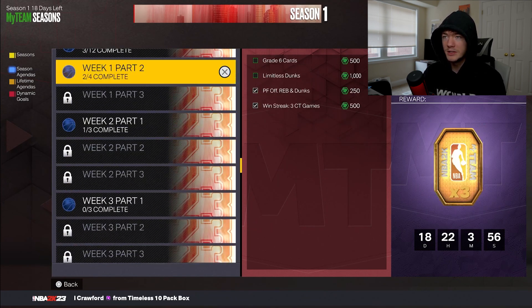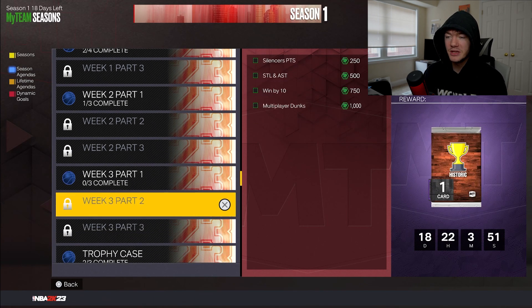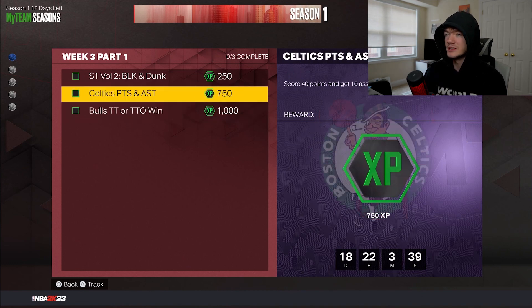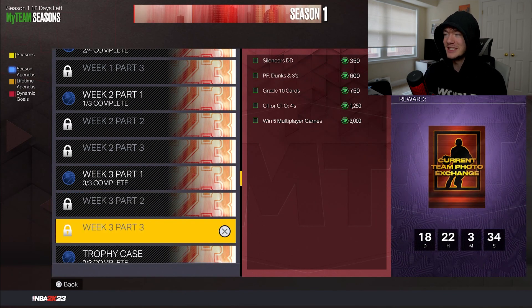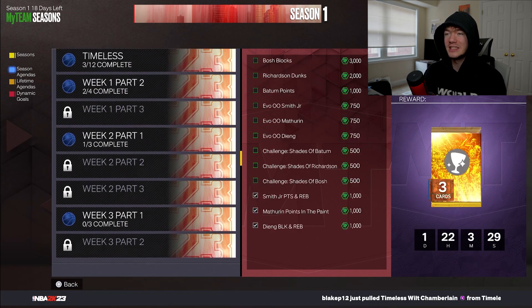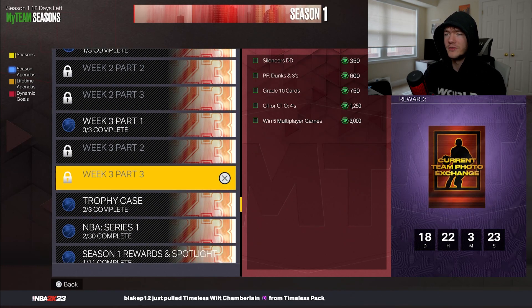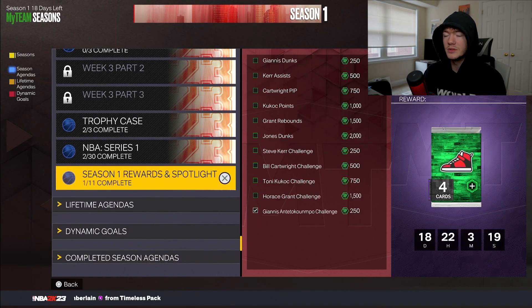The ones people neglect the most — and I've personally neglected them myself — are the Week 1, Week 2, and Week 3 challenges. There's a good amount of XP in all of these. Just use three Bulls players and win two triple threat offline games — please do offline — and you can get 1,000 XP right there. Get 40 points and other objectives with various players; all of these are relatively easy. There's about 3,000 to 4,000 XP each, so you might be sitting on 12,000 XP and not even knowing it. There should also be a Week 4 coming out soon.